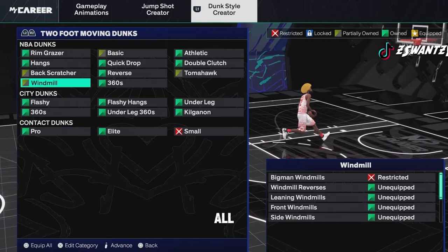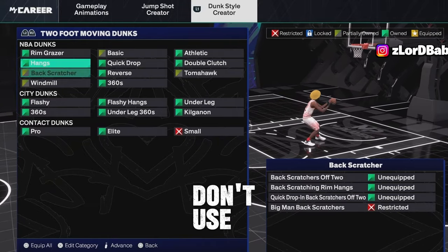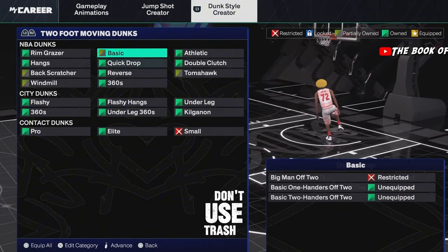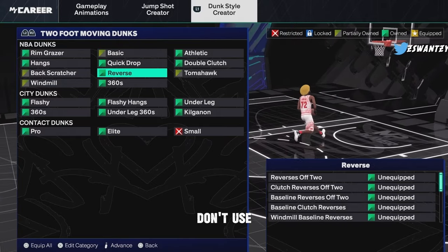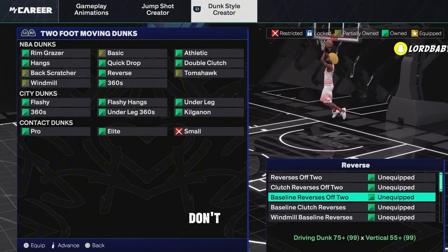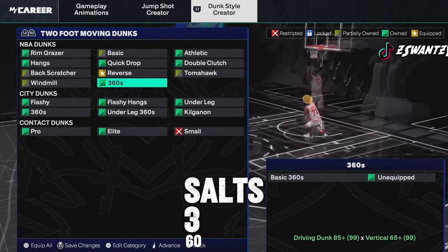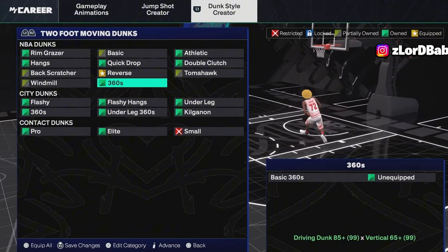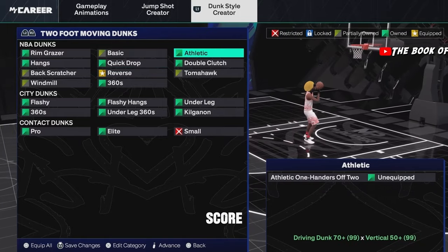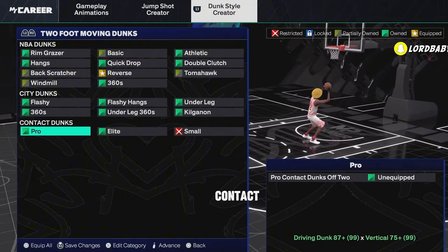Now for standing dunks — firstly, trash, don't use it. All three of them — don't use them. None of these, don't use them. Trash, trash, don't use them. Now we got some okay ones. Right here is the cheese — going baseline, you see that dunk block, you see that cheese sauce. Only need a 75 dunk and 55 vert, take note. Some of these 360 dunks you could do for fun, but we're just talking about dunking the ball and scoring.